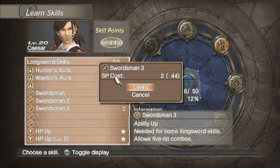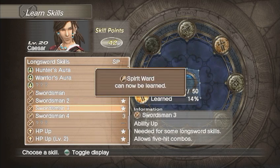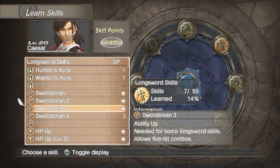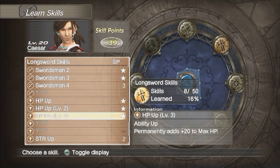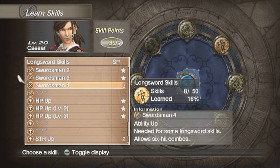Strength also applies to it, but Vitality also increases your survivability, so I'm basically turning him into a tank right now — even though I'm probably not going to use him unless I absolutely have to. Again, I'm going to be focusing on giving all my levels to the main three.